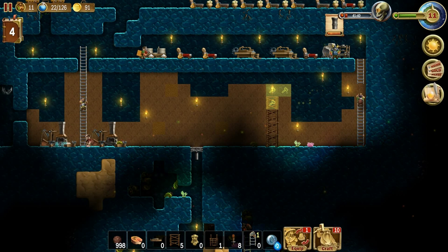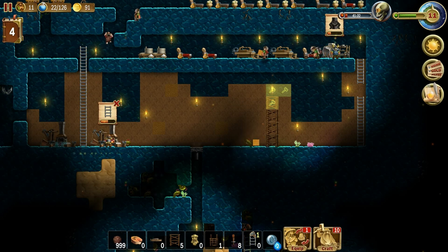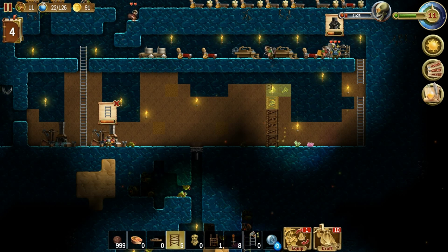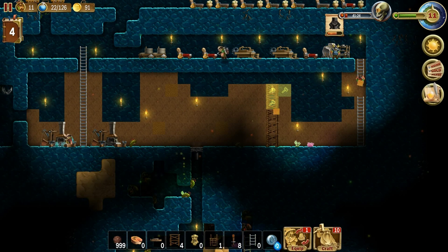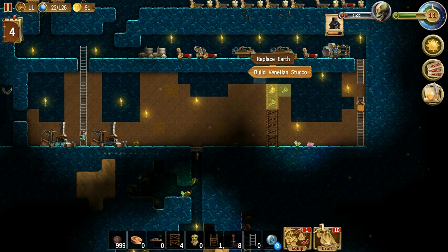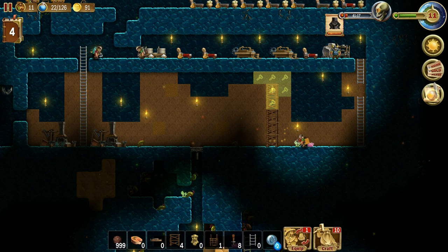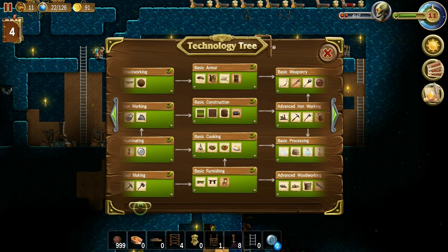Hey guys, and welcome back to another episode of Craft the World. On this episode, we're going to continue where we left off. I think what we're going to be doing is finishing up this room over here. I kind of want to finish up at least one of these rooms and mess around with some of the different items that you can put down, like the vases. Put down some of those, get some of our comfort rating up. But we actually got to a tech tree where we can start messing around with some of that.